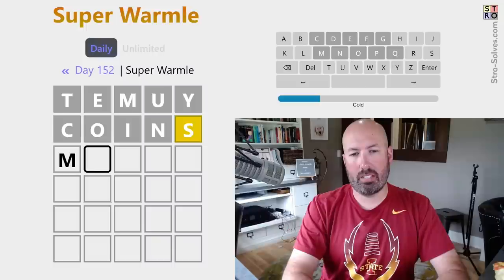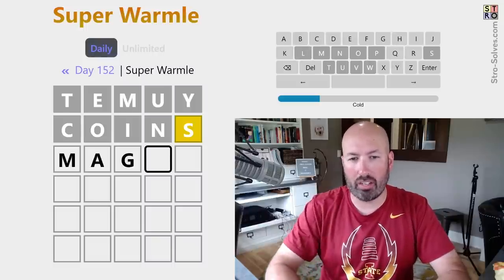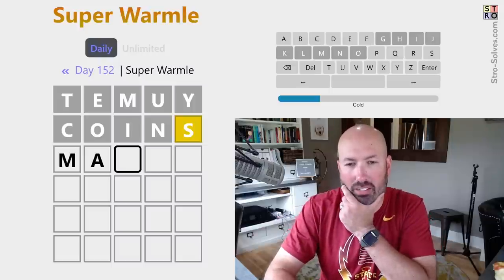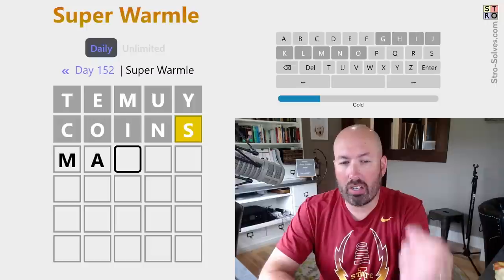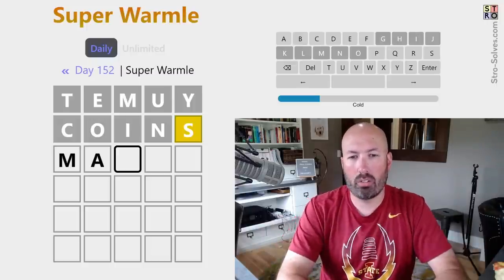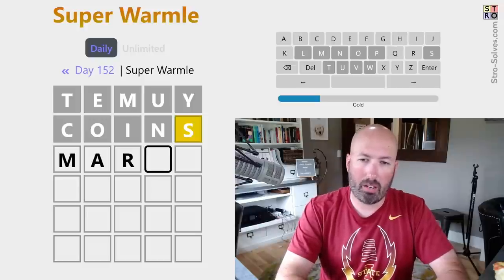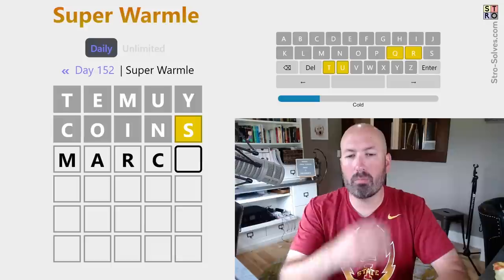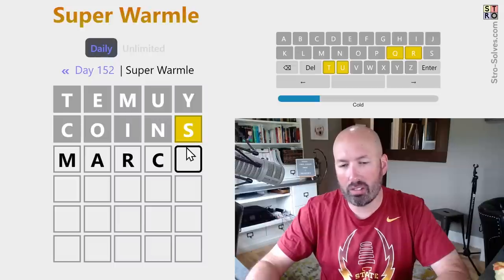M, A — I was going to say magic, but we can't put a G there with the I, because that eliminated the H and the I. So we've eliminated G, H, I, J, K, L, M, N, and O. So we could do something like an R or an S. M, A, R, S — I was going to say March, but we know this one is Q, R, T, or U. Q is not going to be at the end of the word, so it's R, T, or U.